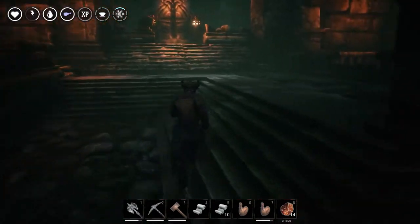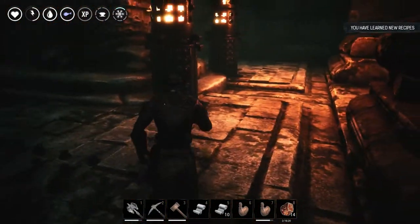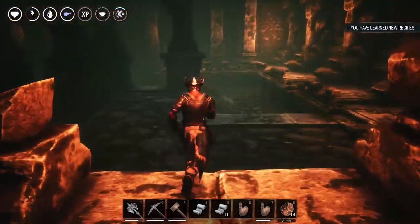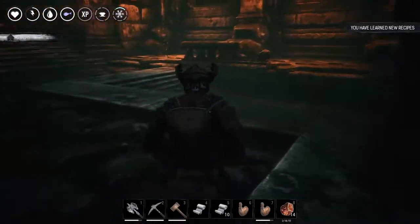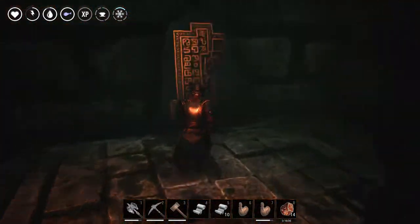Two of the recipes will be on the top left part of the boss room, like this — right here, first and the second. The third one will be right behind the boss, right here. And the fourth and fifth will be on the top right corner of the boss room.